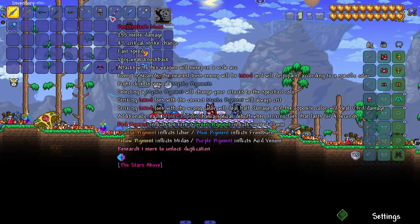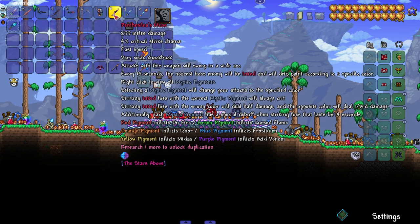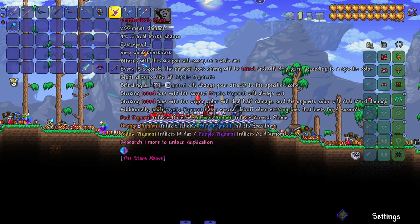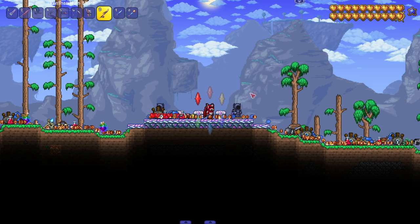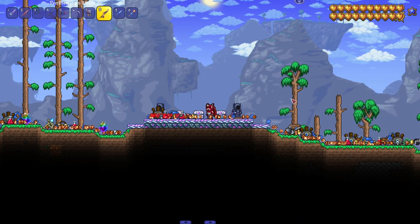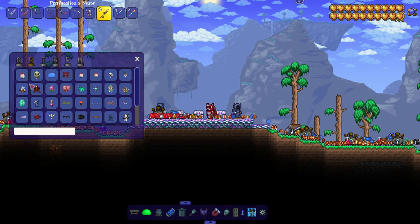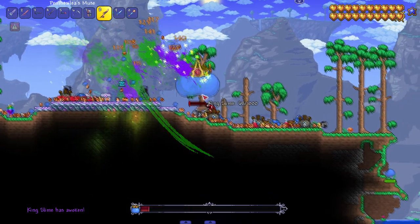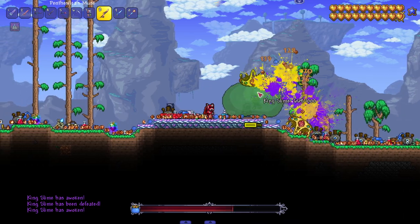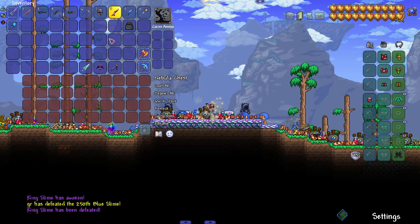Next up, Penthecilia's Muse — right click to view all mystic pigments. I think instead of completely new attacks, you inflict different debuffs. The color changes depending on what you're using — I like the color change. Just swinging and seeing all the different colors. Let's bring out King Slime — there's a nice little paint splatter that happens when you hit enemies. I like that, it reminds me of Splatoon.